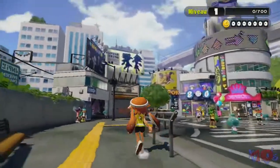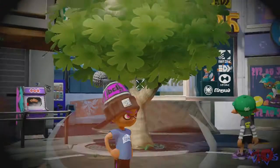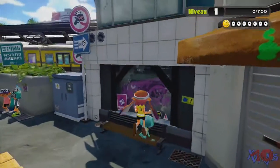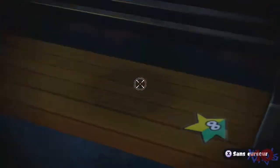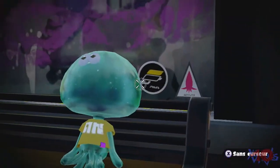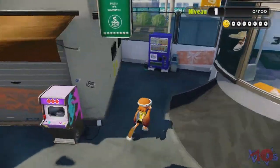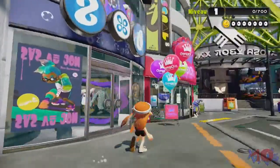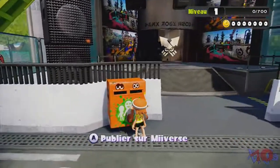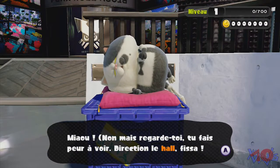Pour l'instant je ne peux rien faire avec l'amiibo. Je vois un personnage bizarroïde, je peux le regarder de face. Ça c'est pour jouer au mini-jeu. Ça c'est tous les magasins, mais pour le moment ça ne sert à rien d'y aller. Il y a des boîtes aux lettres publiées sur Miverse. Il y a le gros chat.